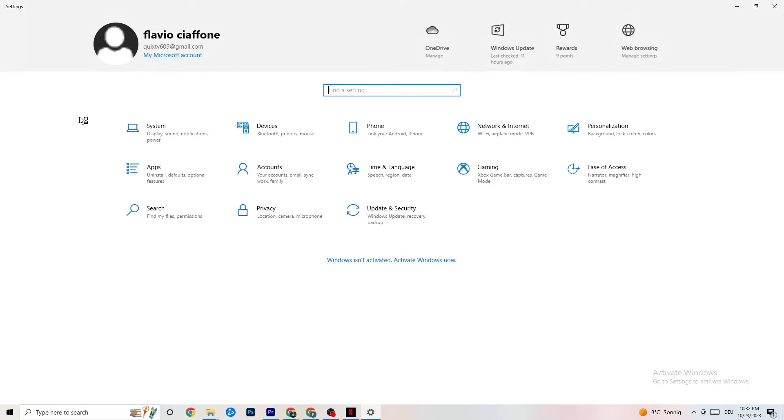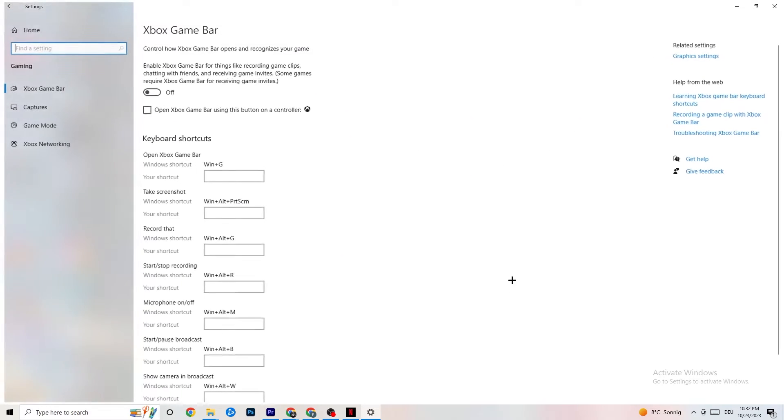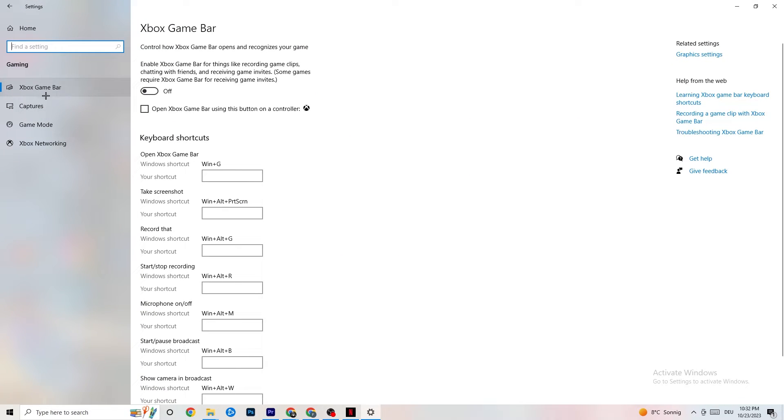Go back and click on Gaming in Settings. Click on Xbox Game Bar and turn it off. The Xbox Game Bar consumes a lot of performance that you need for your game, and especially on lower-end PCs this can lead to crashing and startup issues, so just keep this off.